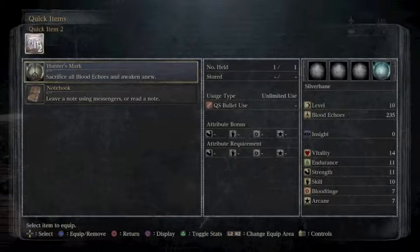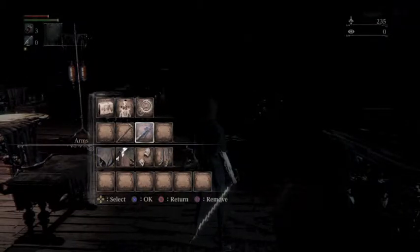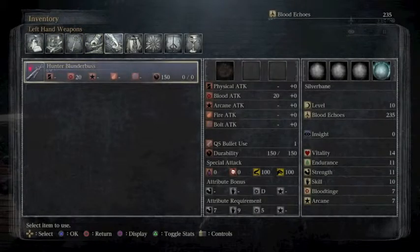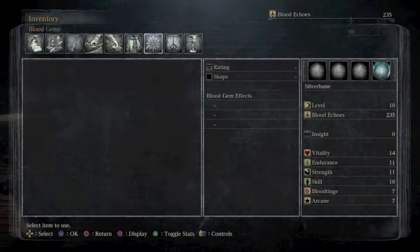Now I'm just messing around with the quick items. I didn't realize at this point that I don't really have any quick items to use, so this isn't really doing me any good. Now I'm looking at what I'm wearing. Going back to my inventory — I'm still trying to find the blood vials, which is kind of silly. Now I'm looking at my clothes.